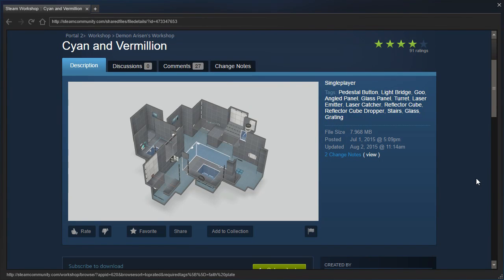Hey guys, I'm LB and let's check out Cyan and Vermillion by Demon Arisen. This map was requested by Satacat a long time ago, and I completely forgot about it. Sorry Satacat.